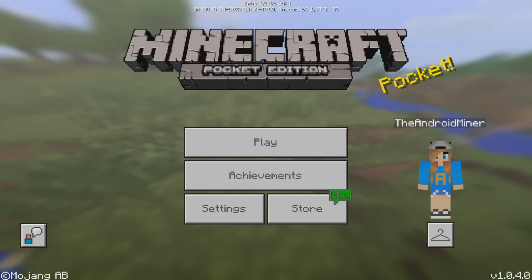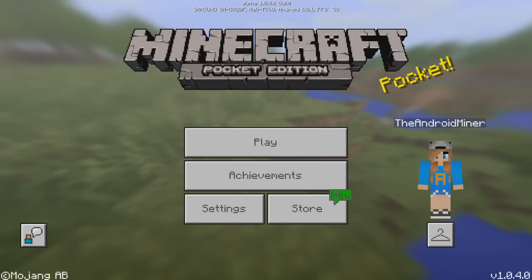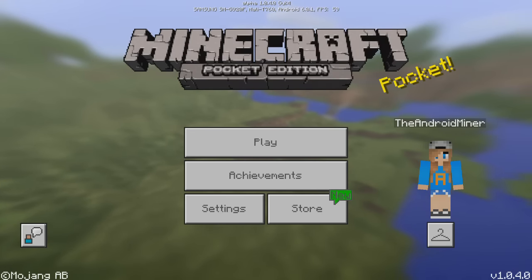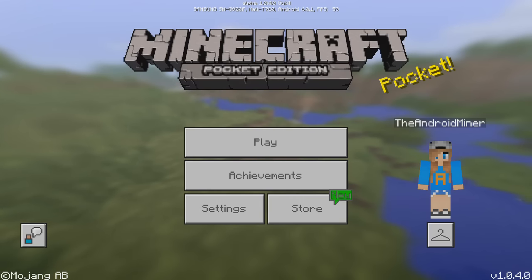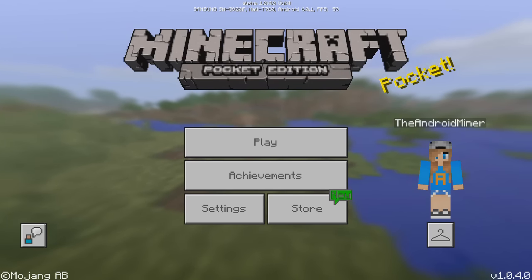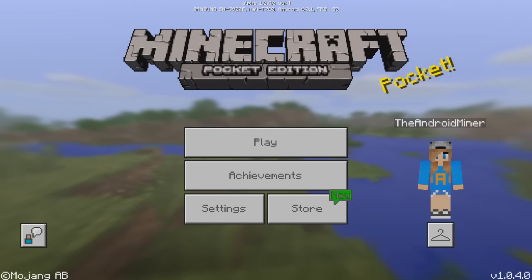Hey guys, welcome back to another video. While I was sleeping, a new beta was released for Minecraft Pocket Edition — beta build 4, otherwise known as version 1.0.4.0. As you can see at the top of the screen it says alpha and then the version number. Today I'm going to show you what they've added into the beta.